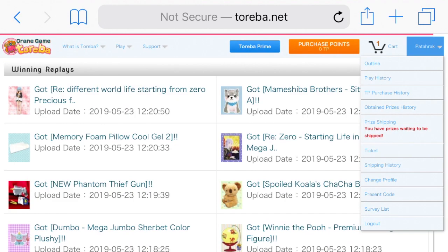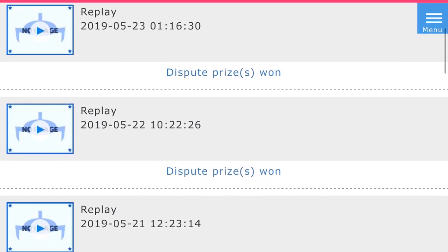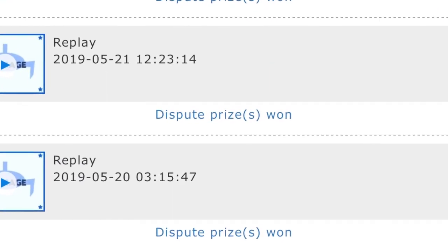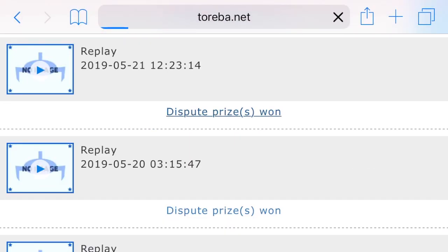Toreba is pretty cool in the fact that whenever you make a play on a machine, it's actually going to be going into your play history window. The play history keeps track of all of your different plays, and you'll be able to watch how you make plays and what you've done wrong — it's a really cool feature. But the even cooler part is that for your most recent plays, there's going to be a button that says 'dispute prizes won,' and when you click on it, it takes you to a form you can fill out if there's any issues with any of the gameplay.